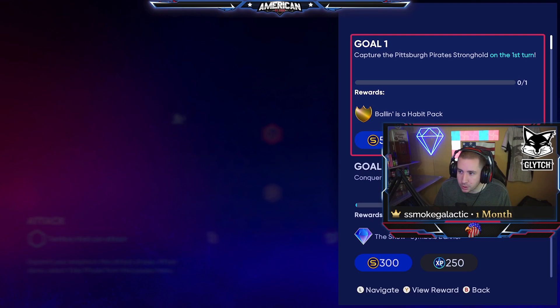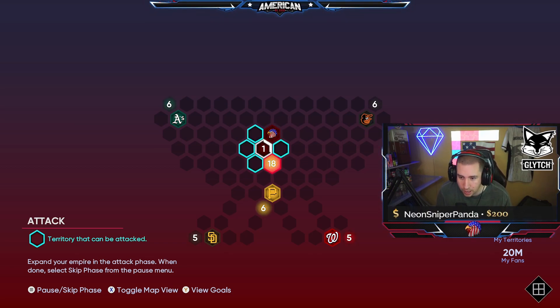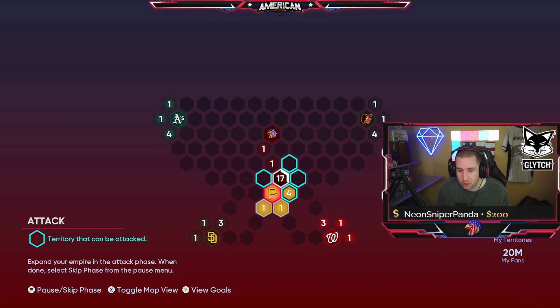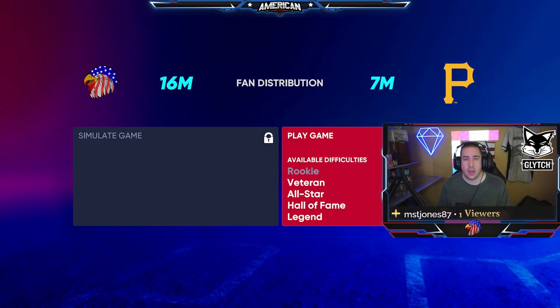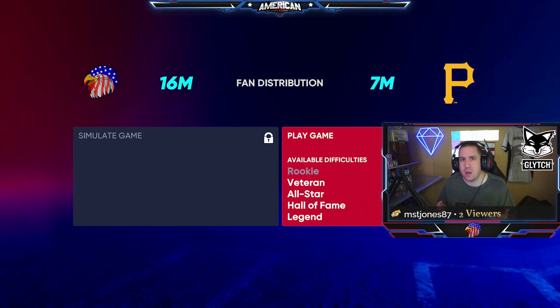What's going on YouTube, so today we got a new conquest map so we're going to do another conquest tip video for this conquest map specifically. We did one for the last conquest, now we do one for this conquest. The first thing you want to do when you play conquest is check out the goals. Goal number one is capture the Picksburg Pirates stronghold on the first turn, so we have to go all the way down as fast as possible to the Picksburg Pirates and play this game on veteran.